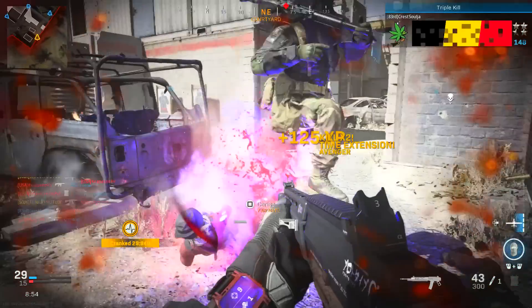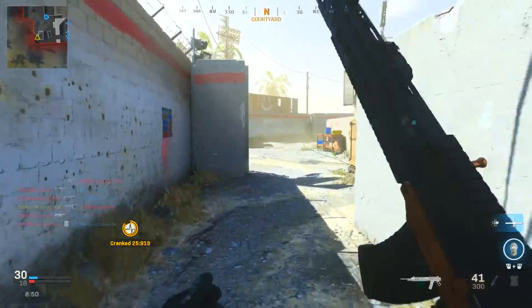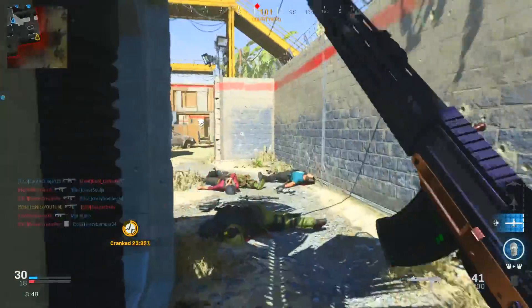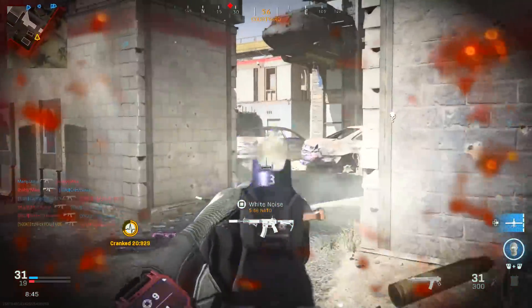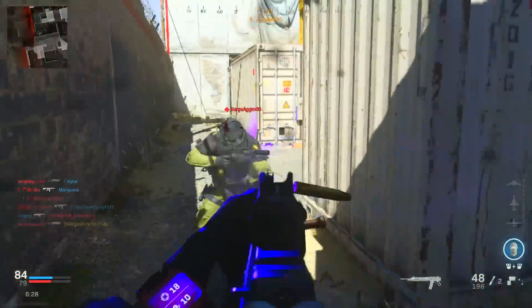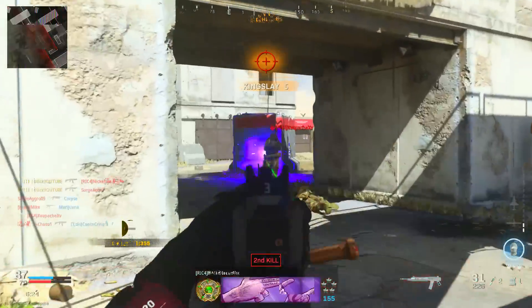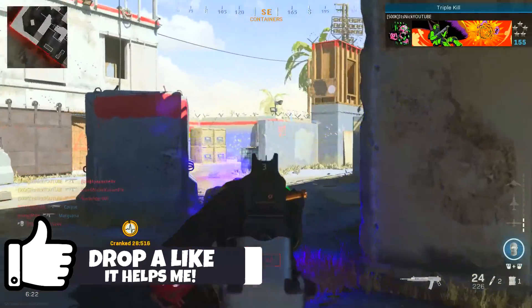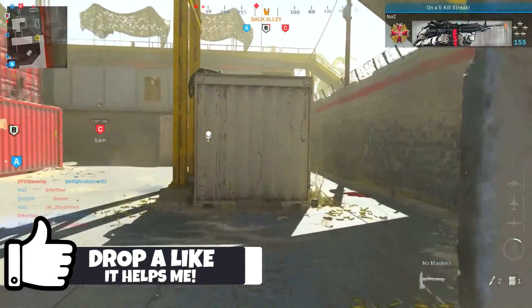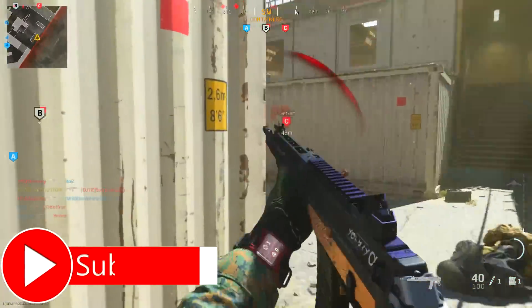What is up guys, my name is Nick and welcome back to another Modern Warfare video. Today we're looking at the Grau — a class you definitely want to think about making, because not only is it fast and good for rushing, it's accurate and amazing at range. It has all three of those perfect things combined. If you could drop a like on this video, we're going to set the goal at 1,500 likes.